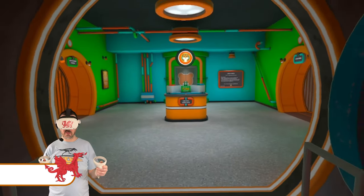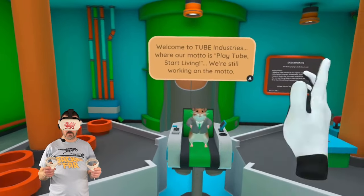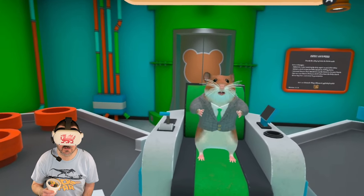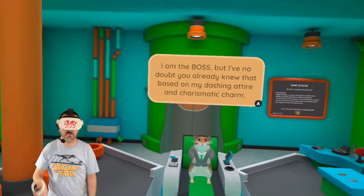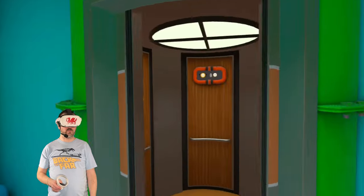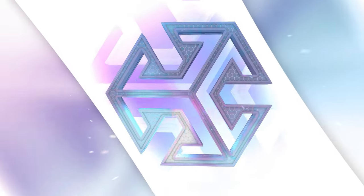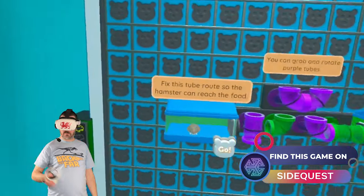Today we're entering Tube Industries to help some hamsters. Welcome to Tube Industries! I am a boss - but I've no doubt you already knew that based on my dashing attire and charismatic charm. You may have guessed that I'm a hamster. This is all puzzles in the lift - this is really cool, a hamster hangout. This is a side quest; I'll put all the details down below.